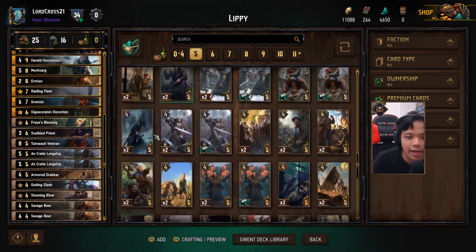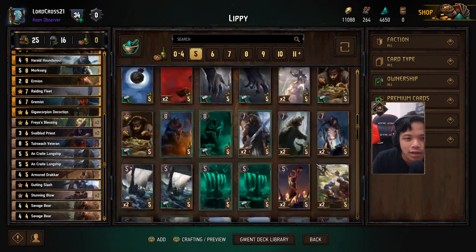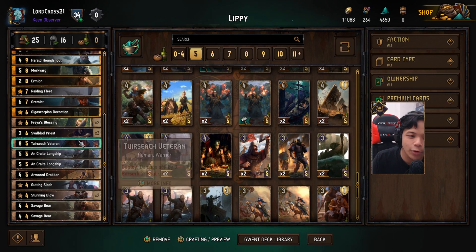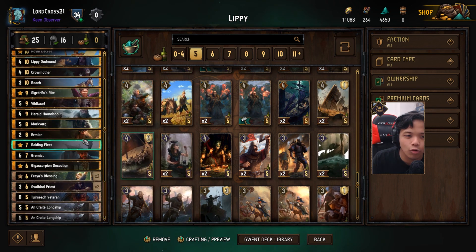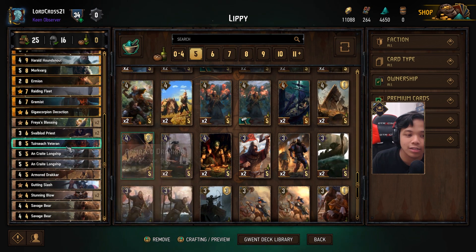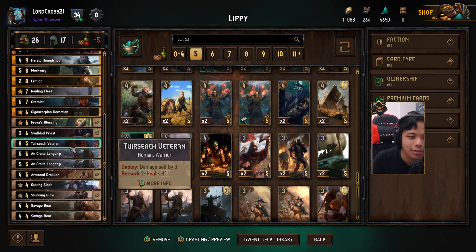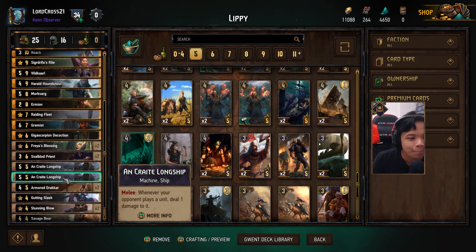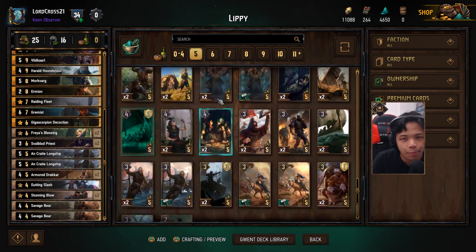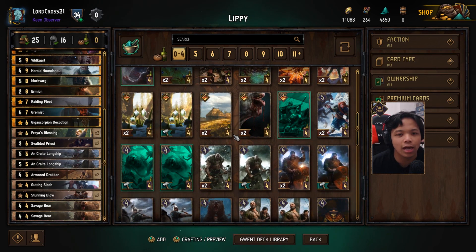I put in one Tertia Veteran, but honestly you could just put in an extra Armored Drakkar in its place. I find Armored Drakkar is a very sought-after target, so I tried not to put two copies in because they'll keep getting countered. With the Tertia Veteran, I can combo it with Svalblood Priest — hit it for one to ping it for two more — and use the other three for Ermion. To finish it off, we have one Gutting Slash, two Stunning Blows, and two Savage Bears.